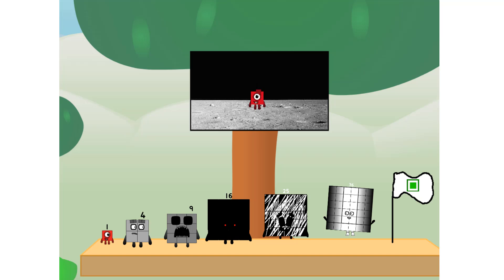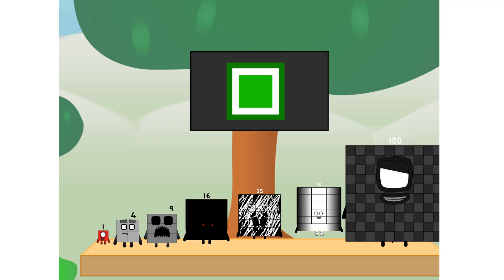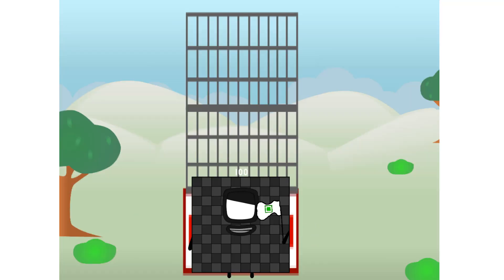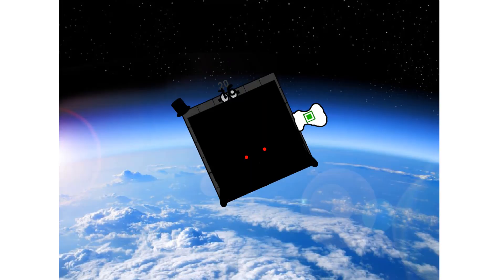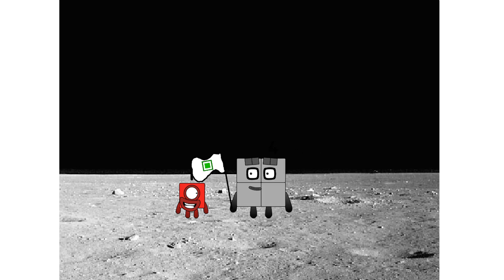We did it! The only thing left now is to plant the Square Club flag. Numberland, we have a problem — I forgot the flag. Don't worry, little one, I'll take care of this. Pinky promise: no rockets, square power only. Ah-choo! Hello — looking for this?